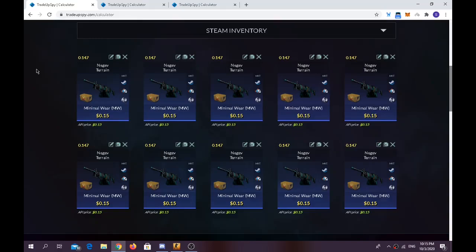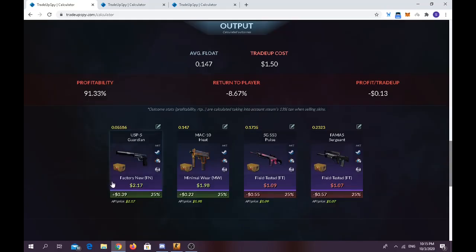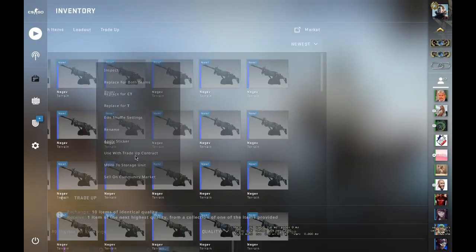You have to use 10 Minimal Wear Operation Phoenix skins. The average float should be below 0.15 in order to get your outcomes in Factory New condition. You have around a 50% chance of making profit. You need to get the USP-S Guardian in Factory New condition, but if the float is above that, you'll get it in Minimal Wear. You have a 50% chance of making profit and 50% chance of losing quite a bit.